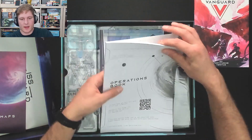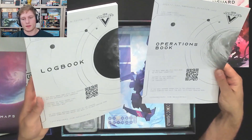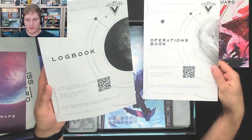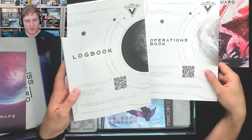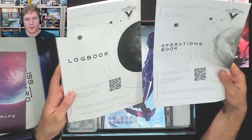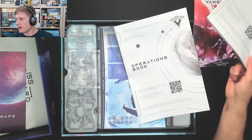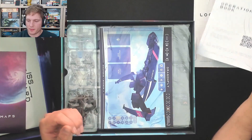It's an operations book. If I remember correctly from the prototype — you will mark and fill in this book as you play. Instead of this paper copy, you may use the official app. If you need another paper copy of the logbook, you can download and print from their website. Operations are stand-alone missions that are not part of the campaign — that's cool that they've put that in.